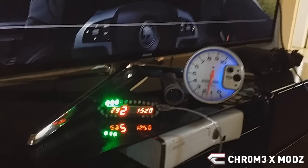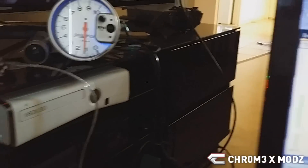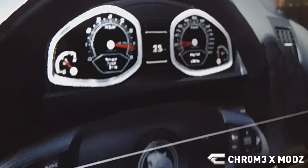Another thing we've done is patch the tire speed to show in the actual gauges in game. See? 'Patch HUD gauges to real tire speed' — so you tick that box, and then watch this. I'm on grass, so it is going to be a little unrealistic. And now it will show the real tire speed through those gauges as well.